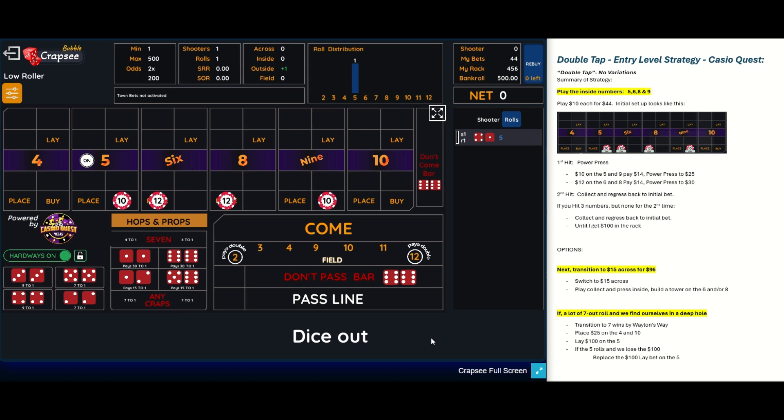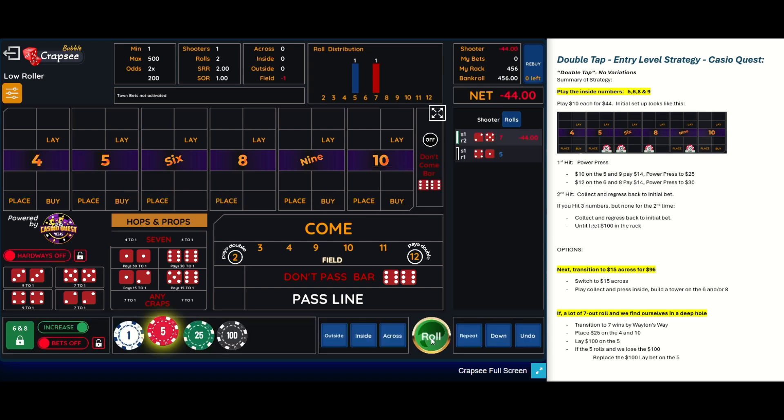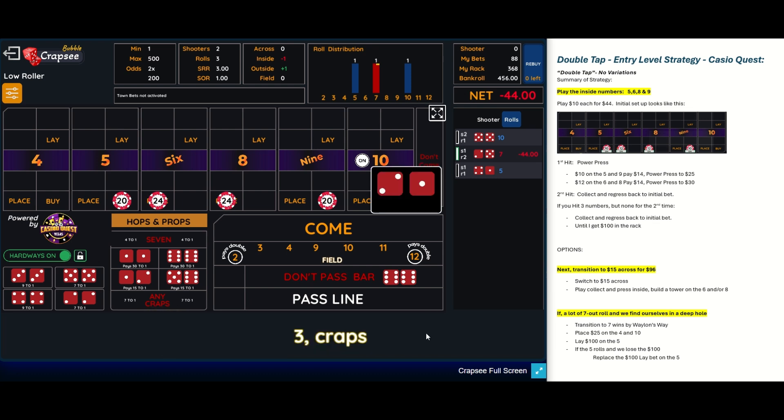We're going to basically be starting off with the conservative 44 inside, also known as the double tap from CasinoQuest. So here I am set up with 44 inside after rolling an initial five. Then my first roll is a seven, so that was a quick loss. We have to set back up, and this time we decide to double our initial inside bet, so now we have 88 inside.